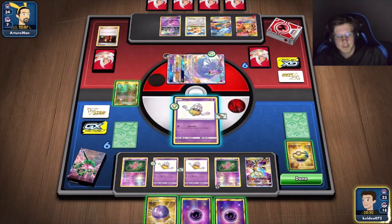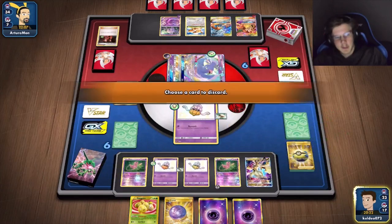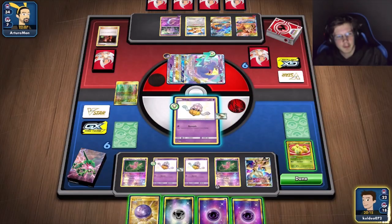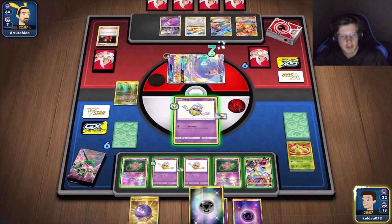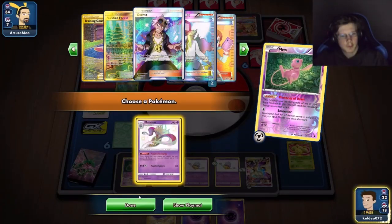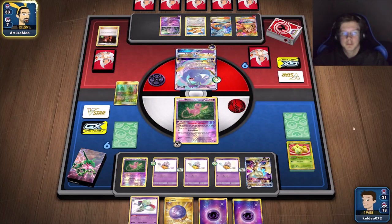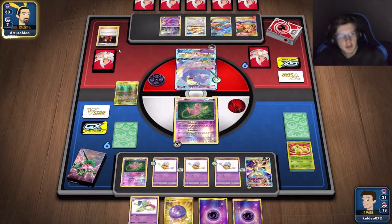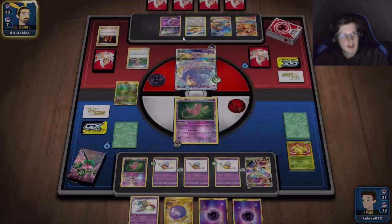I'll just get a metal to keep thinning my deck. With two Malmars being prized and two in deck, that's kind of awkward. I might as well attach on this guy and go for a Malmar of course. Very slow game. He did wake up though — he's probably going to do something this turn. Or maybe not, he really can't get any energy.